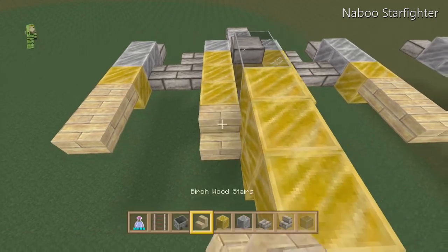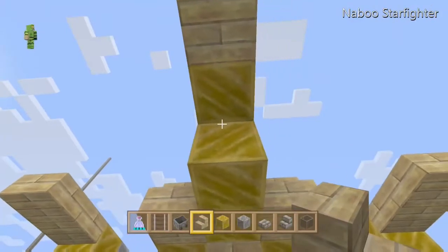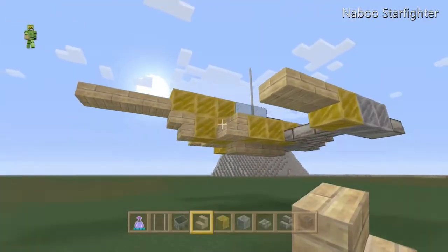Then take some birch wood stairs and put them on the back of the rows of 3 and then underneath this row of 3. I forgot to do it on the other one so I need to go do it on the other one.